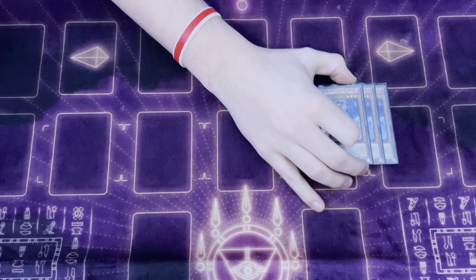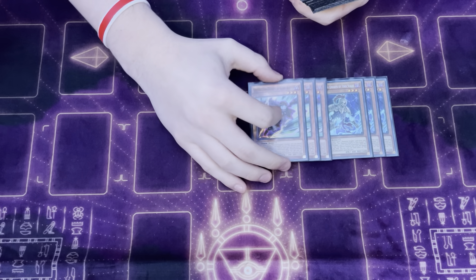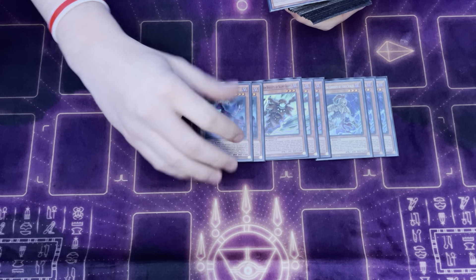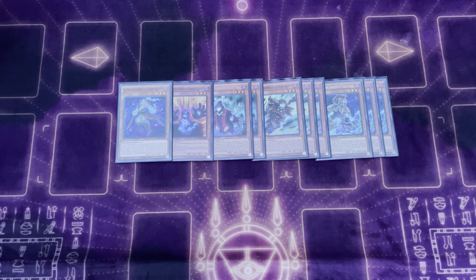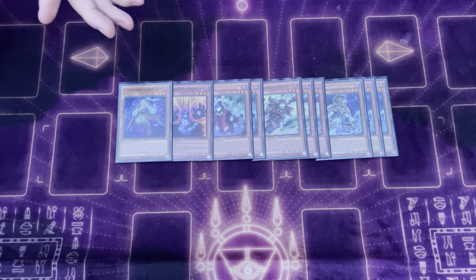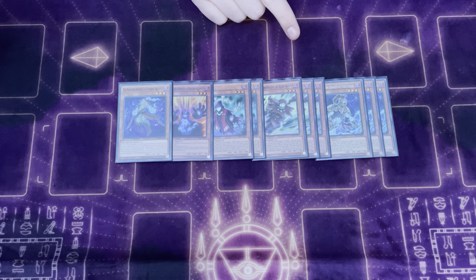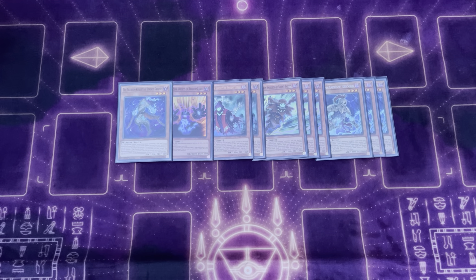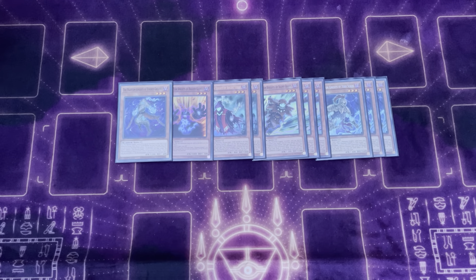Starting off with the Phantom Knight monsters, we've obviously got three Torn Scale — the new best card in the deck. We have three copies of Silent Boots, two copies of Ancient Cloak, one copy of Ragged Gloves, and one copy of Stained Greaves. The new best normal summon is insane because you discard as cost, so discarding a card you want in grave as an extender is really good. Even if you get negated, you still have ways to extend through it. Boots is just a really nice extender. I like playing three of them — in a grind game you can easily go through three.